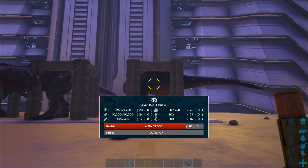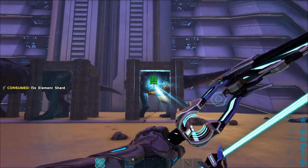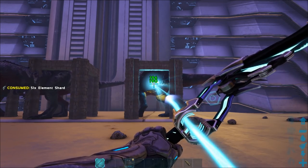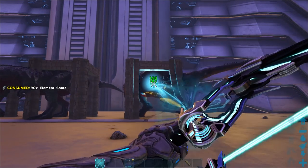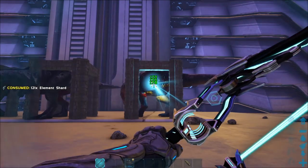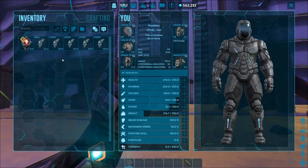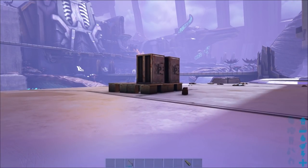The more you draw the bow back, the more damage it does. I'll draw the first one back fully, then do fast fires on the other — you can see it does less damage but gives a good rapid fire rate. The Rex is dead, and that only used 156 element shards. The damage varies depending on whether you pull the bow all the way back or use a faster rapid fire technique.